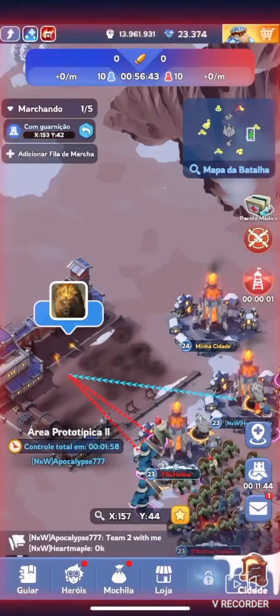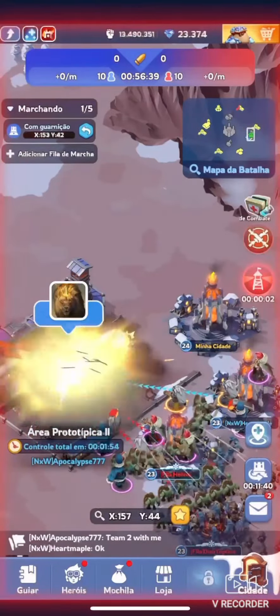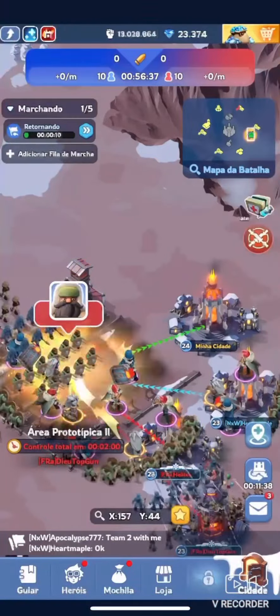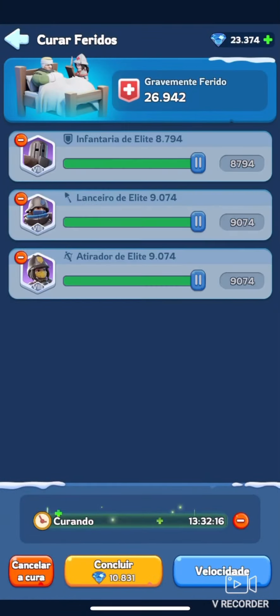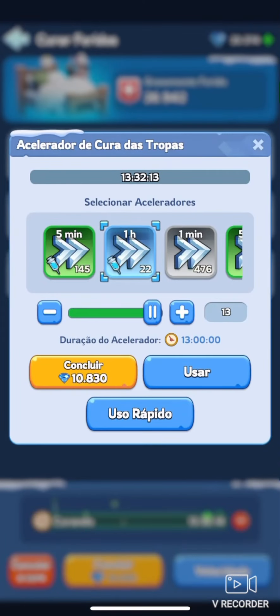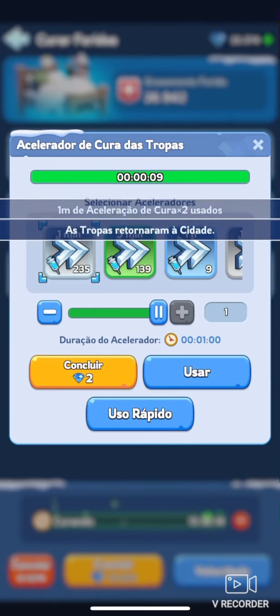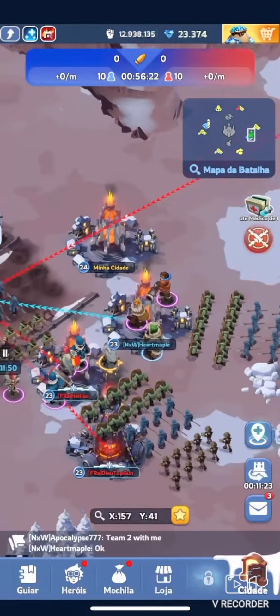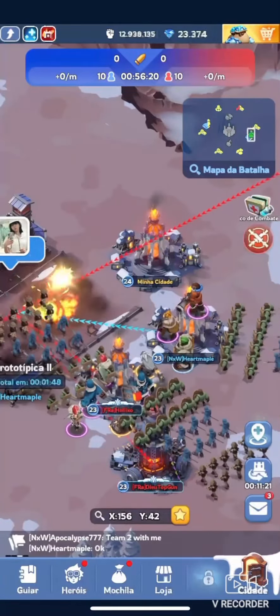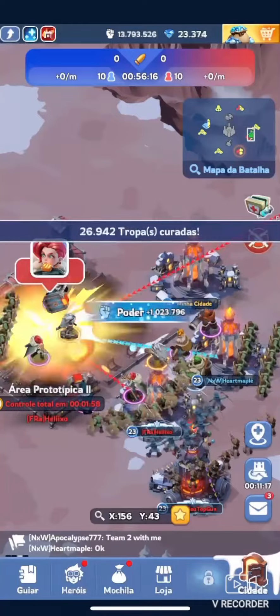And that's the first tip of this video: don't do that. Soon after, the enemy arrived in larger numbers, overwhelmed me, evicted me from the prototype area, and forced me to use a lot of speedups. What I should have done is waited for my allies, rallied the structure, and occupied it definitively.